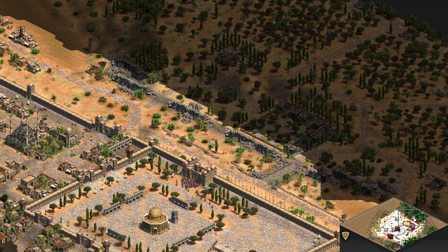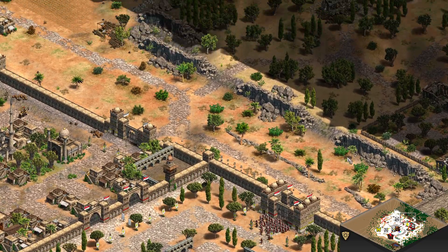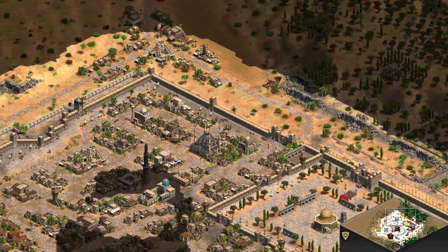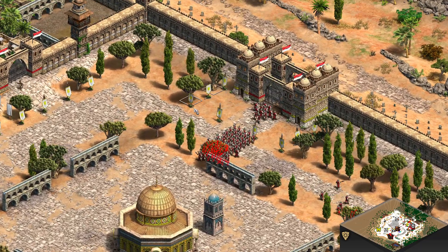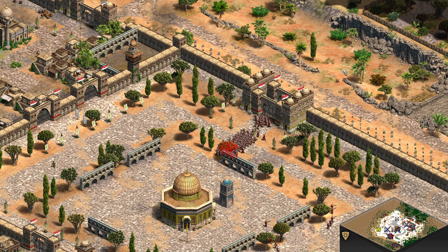Another way to bring down defender morale, though much less effective, is by killing units. Every time the attackers win an engagement by 10 — meaning they kill 10 more defenders than they lose — that brings defender morale down by one. The defenders need to kill 30 more units than they lose to bring attacker morale down by one. To capture a point, you need 15 units inside the capture zone with no enemy military unit also present.